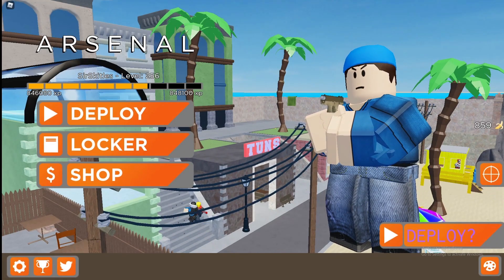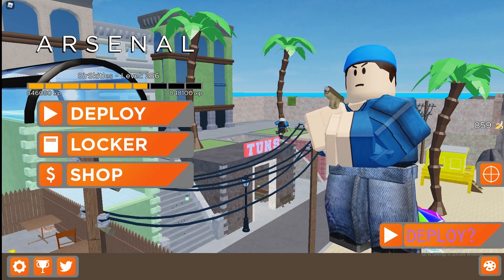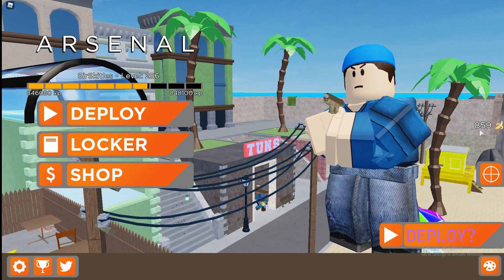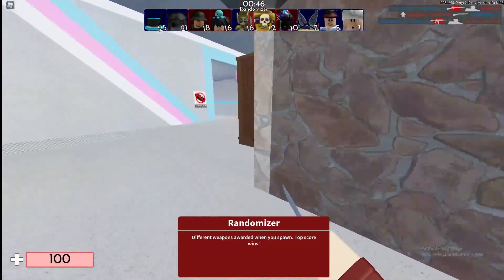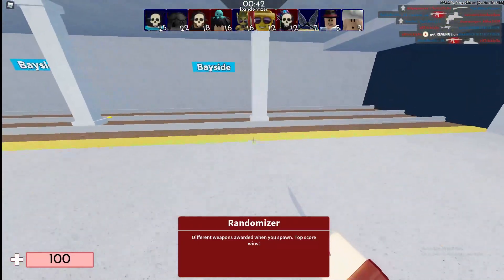If you've paid any attention to Arsenal and the updates recently, you would have noticed there's something to do with the monkey skin returning to Arsenal. You can see there's a banana counter showing how many bananas you have, and there are floating bananas around the map. This confirms the monkey skin is coming back and you'll be able to get your hands on it.